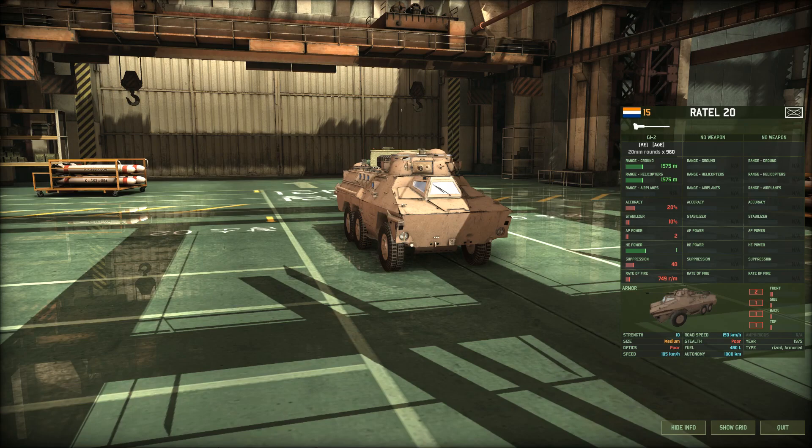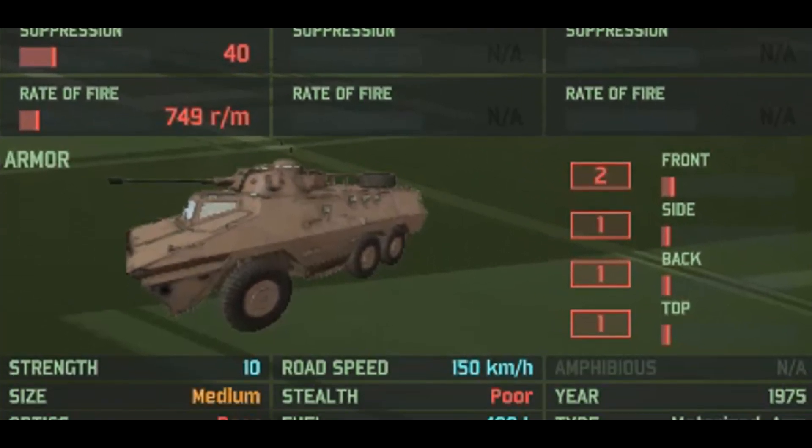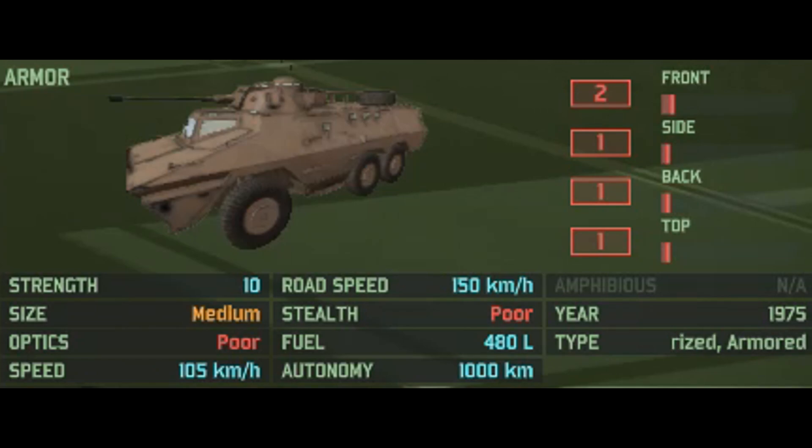In-game, the Ratel-20 is a 15-point South African transport vehicle, and it has a single weapon — a pretty standard 20mm autocannon with 960 rounds of ammunition. It's pretty standard for a ground-based autocannon, there's not too much to really say here.